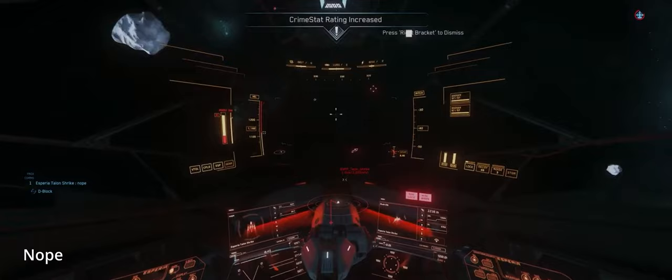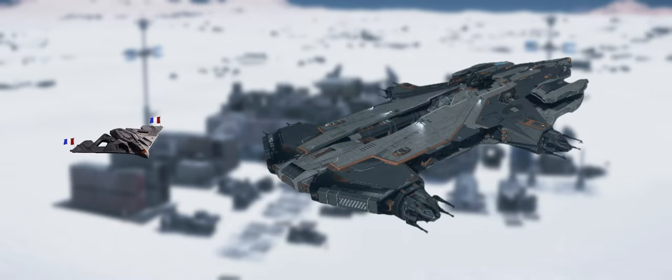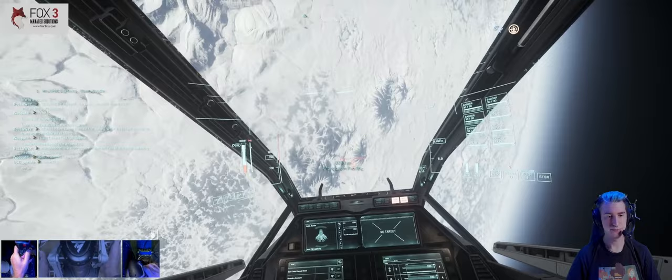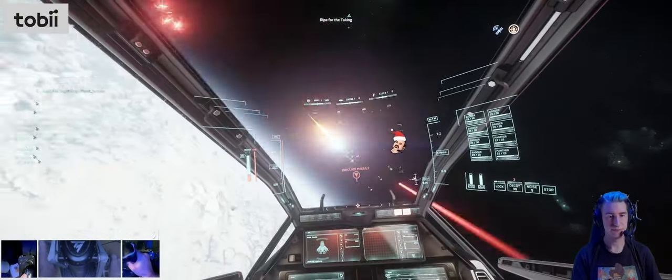Remember earlier when I mentioned our fighters would occasionally fire missiles at the Hammerhead? Here's why: continuously firing small missiles at large targets often leads to their pilots becoming complacent and can mask a torpedo's approach. Jimmy fires the torpedo at minimum range, which hits the target, destroying the Hammerhead. Remember — torpedoes have a distinctive sound. If you hear the sound of sizzling bacon, prepare to evade. Or just fly into the torpedo; either works.